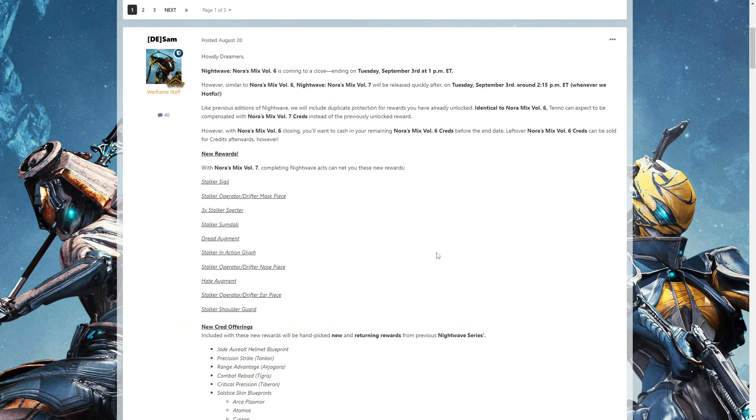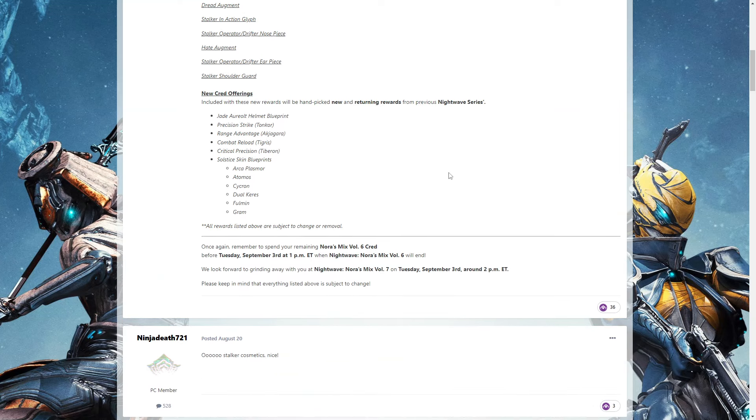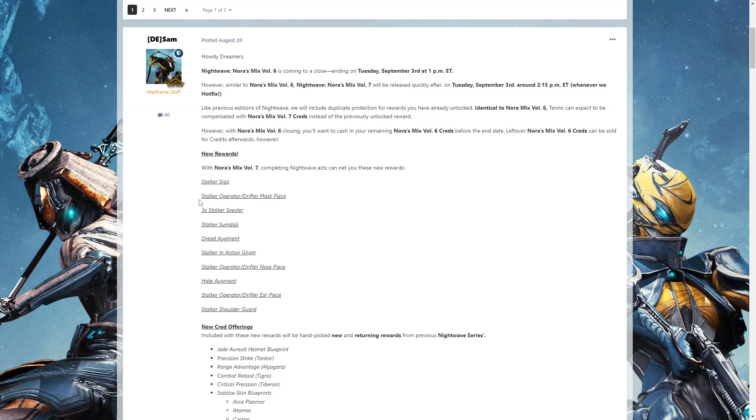And of course don't forget — on Tuesday September 3rd at 1pm ET, Nora's Mix Volume 6 will be ending, which still gives you all of Monday to do this week's tasks. Then starting at 2pm ET, Volume 7 will be launching with the Lotus, the Stalker Sigil, the Stalker Operator Masks that do look pretty good, and the Stalker Spectres — they have corrected it to 3, not 1.